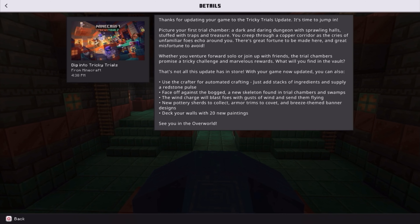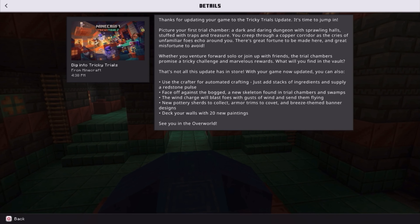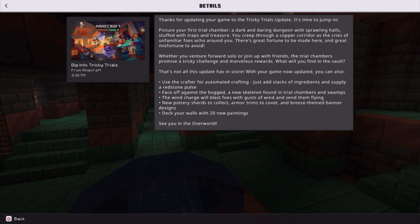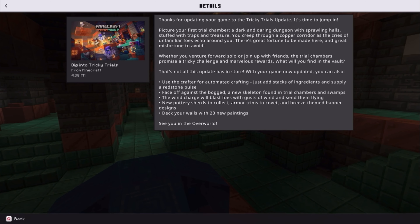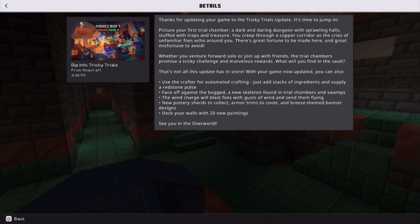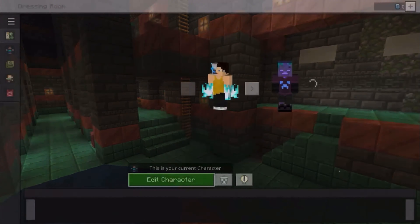That's not all this update has in store. You can use the Crafter for automated crafting — just add stacks of ingredients, supplies, and a redstone pulse. Face off against the Bogged, a new skeleton found in trial chambers and swamps. The wind charge will blast foes with gusts of wind and send them flying. There are new pottery sherds, armor trims, breeze-themed banner designs, and 20 new paintings.